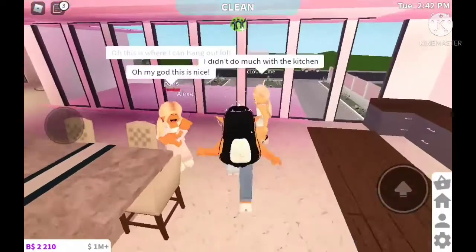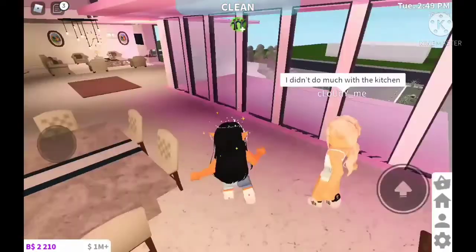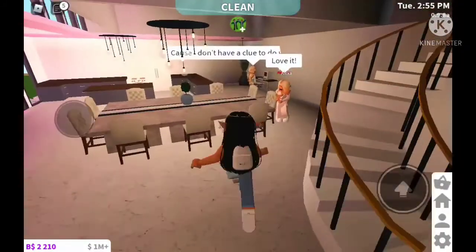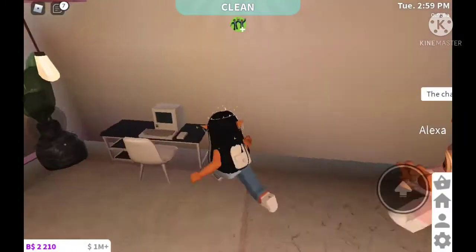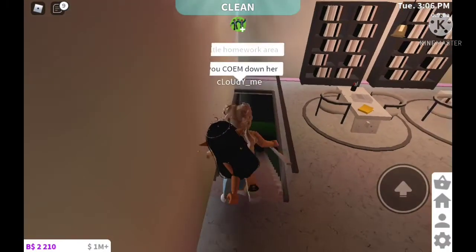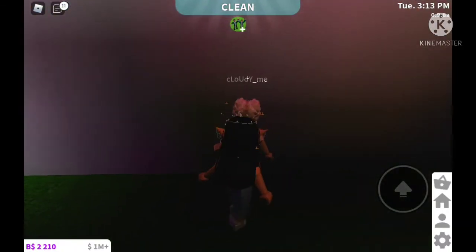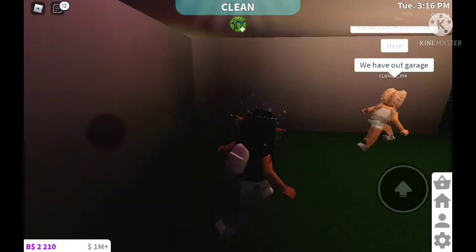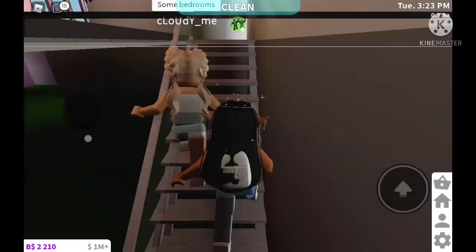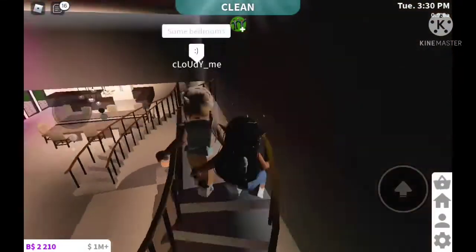They have a basic kitchen and a little computer area. For a mansion the kitchen is a little bit basic, so they could probably fix that up. Paris said the computer was a homework area. We came down to the spooky basement area — very sus. This is actually the garage area, so there's probably a garage door somewhere down here. I don't really like this garage area that much — it's very plain — but I do like the fact that it's kind of hidden underground. I'd give that about a 5 out of 10.